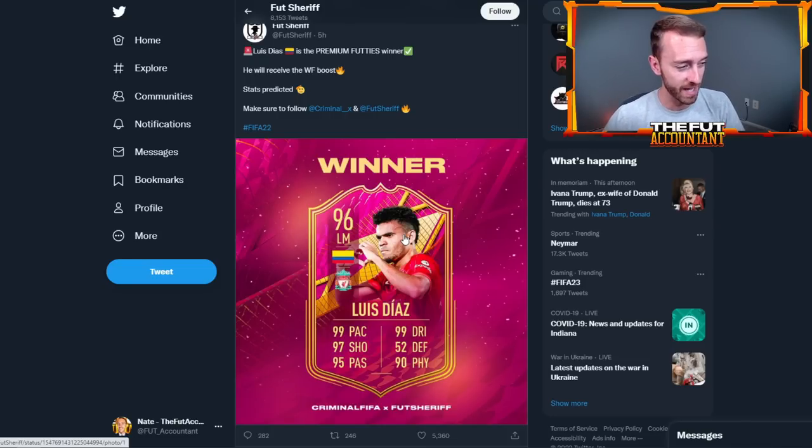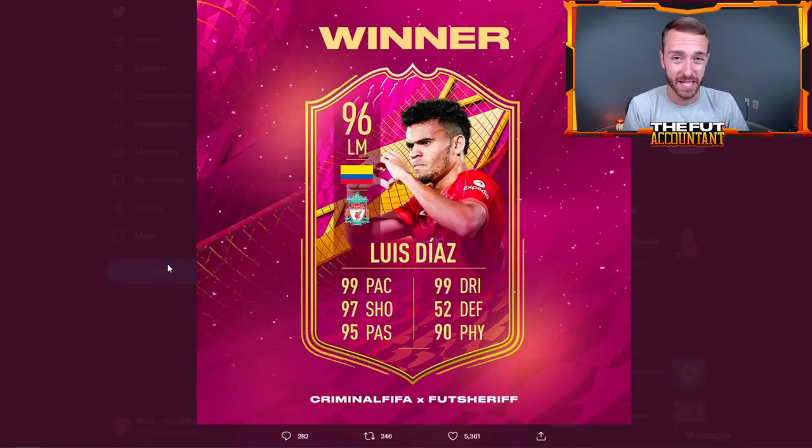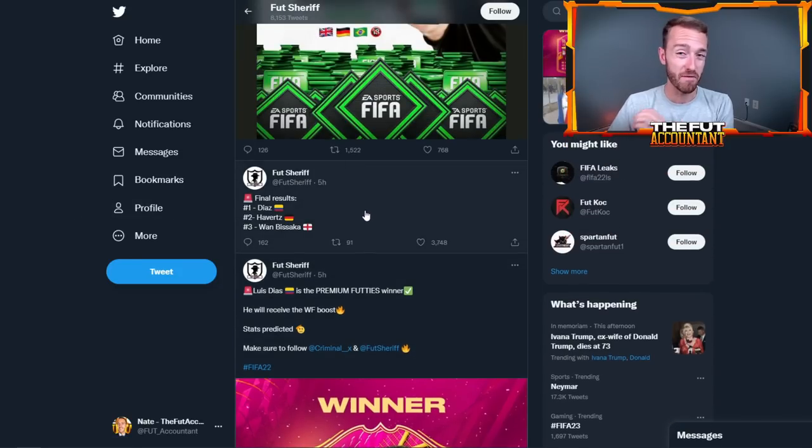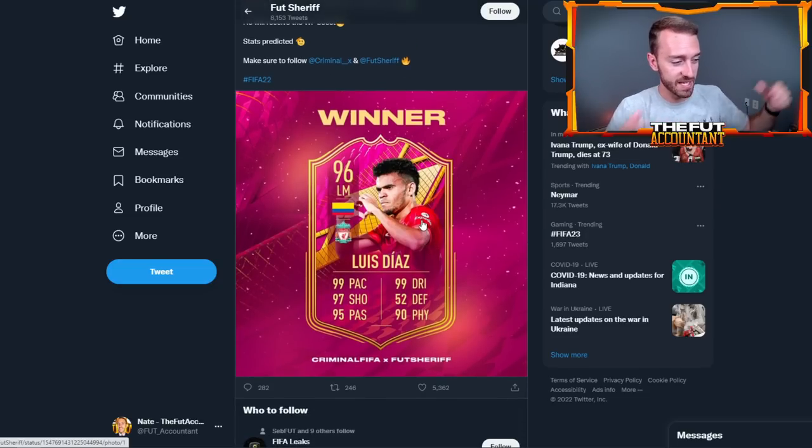That might be our SBC content today on Friday as part of the Footies promo. Footsheriff has said that he is a premium Footies winner, and there are two different card designs to look at. This potential card reminds you of last year's Footies Friday, when a left mid Alan St. Maximin dropped. This would be an incredible SBC — he would have a five-star weak foot boost, not five-star skills, but that was the whole premise of this vote. There are two card designs and they both have different meanings.